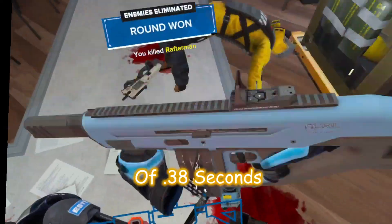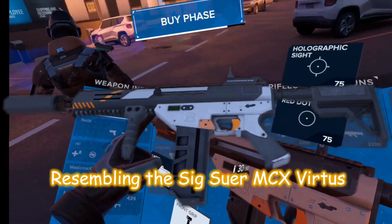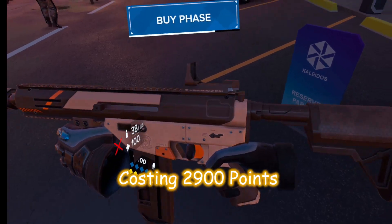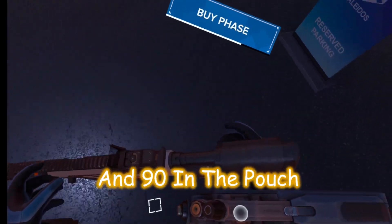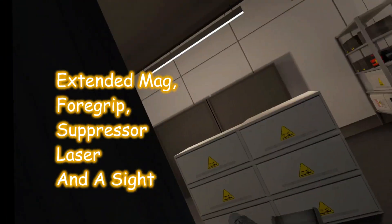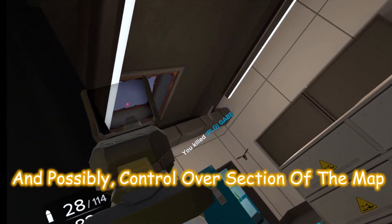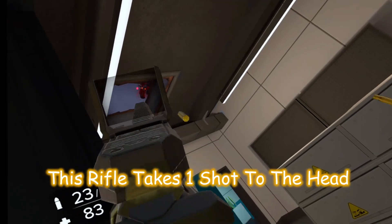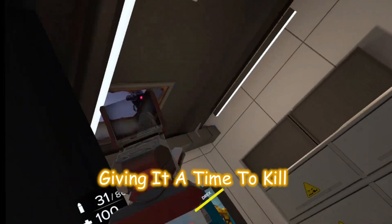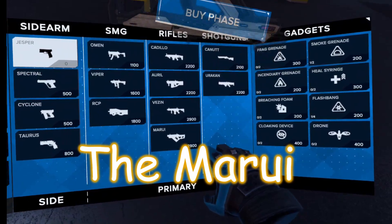The Vezin, resembling the Sig Sauer MCX Virtus, is the big daddy of the rifles, costing 2900 points with 30 rounds in the mag and 90 in the pouch. Capable of attaching an extended mag, foregrip, suppressor, laser, and a sight — you have every Breacher's most desired rifle and possibly control over a section of the map. This rifle takes one shot to the head and a minimum of four shots to the body, giving it a time to kill of 0.29 seconds, which is the fastest in the game.